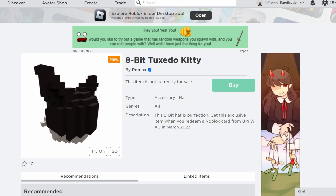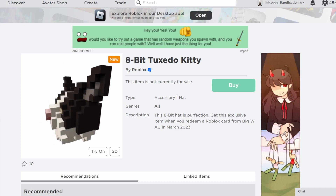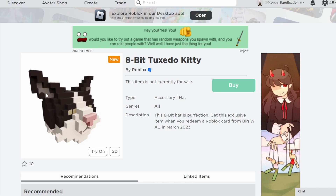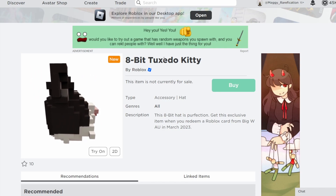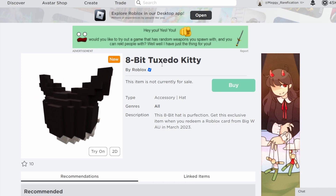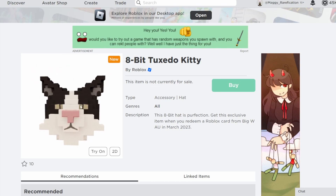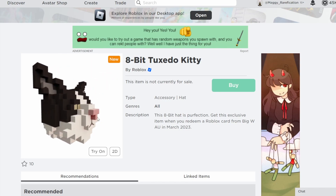Next up we have the 8-Bit Tuxedo Kitty, which is a pretty cool retexture of the on-sale 8-Bit Kitty. It's an 8-bit version of the Tuxedo Kitty, which was an older off-sale item — so if you got that one for free, now there's an 8-bit version of it. If you want to get this 8-bit cat head, you can get it from Big W in Australia.